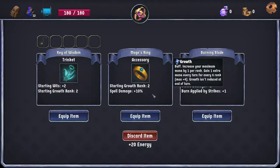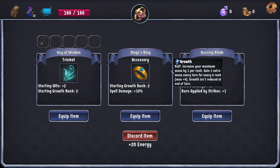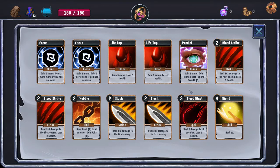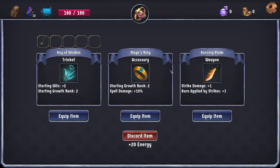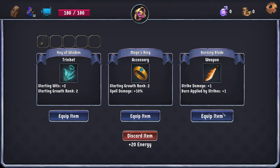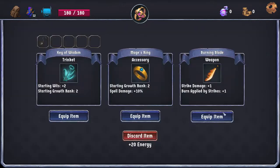Quick play means I don't choose my starting deck, I don't choose my card pool. We just roll with whatever we get. So: Burning Blade. Both of these are pretty good. The Mage's Ring is good because even though I only have one spell in my starting deck, I am going to be playing a bunch of Blood Bursts, and this is plus damage to those. I'm going to take the Burning Blade, just because we do start with 4 strikes in the starting deck, and it's plus 3 damage on the Blood Strikes and plus 2 damage on the Slashes.